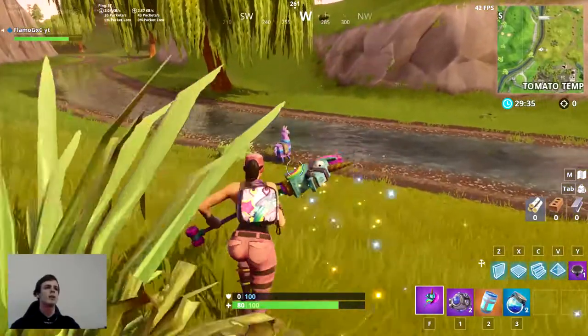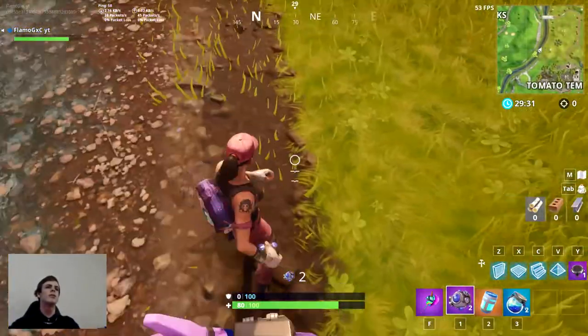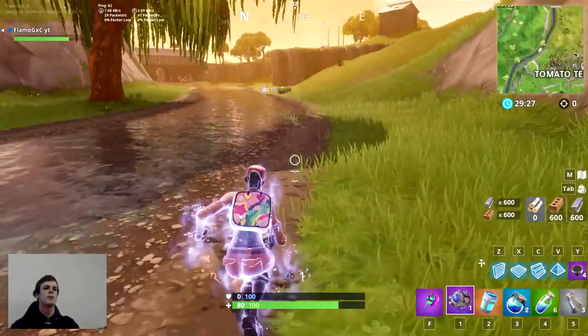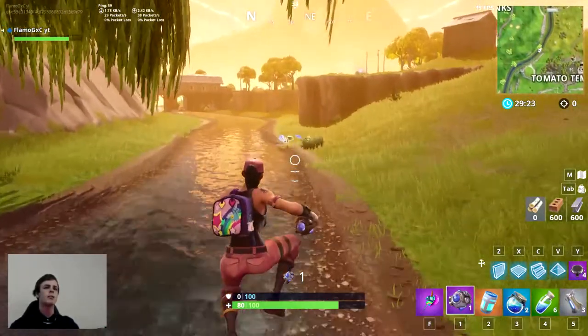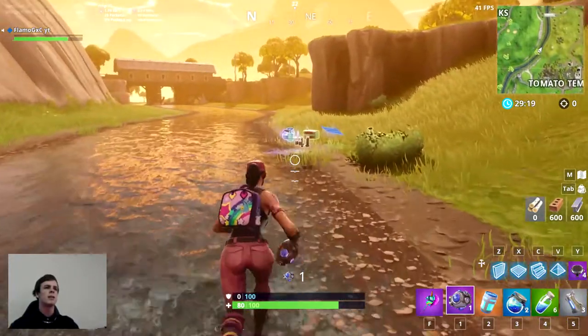I'll try to keep this video as fast as I can. If you're new to the channel, remember to leave a like and subscribe. All you need to do is put a shockwave there and then you fly off — as you can see I got 600 mats from it, so I think it's an awesome glitch.